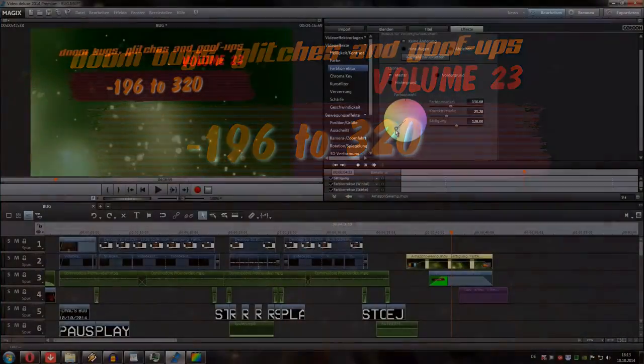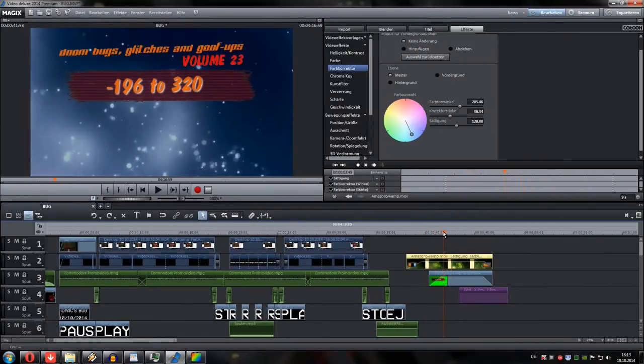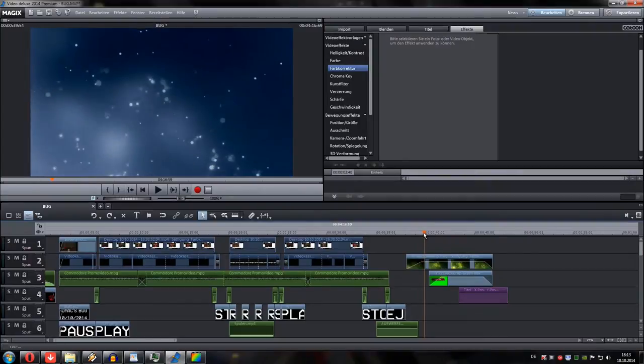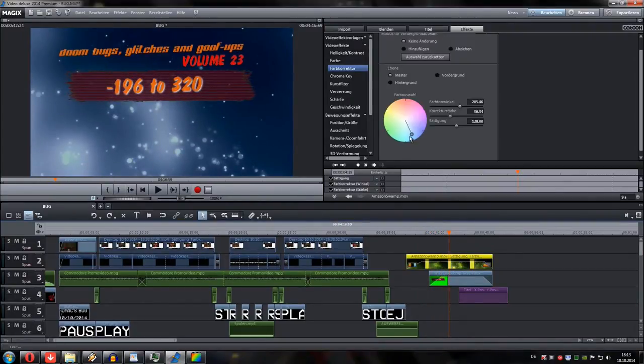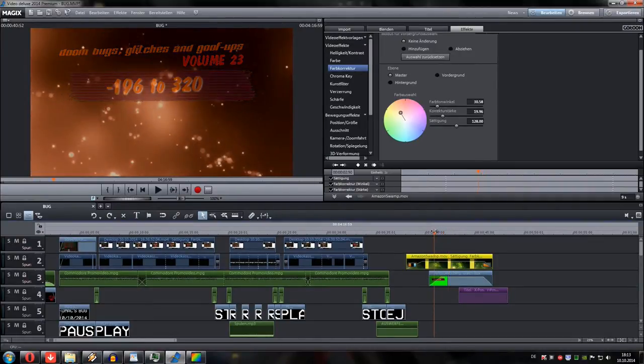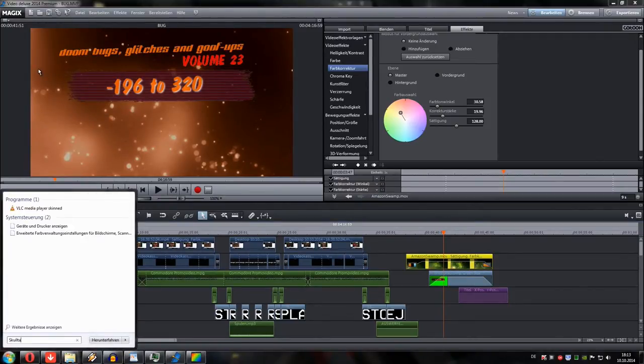I am so amazed how subtle and clever the Doom community is. They find every little thing in the game, no matter how small it is. Okay, fair enough, the game is old, so is the engine and the code. Within the 21 years this game has been on people's computers, there's a lot of time to discover, especially for the guys with the technical know-how. Just like this goof up in the code I'm talking about.